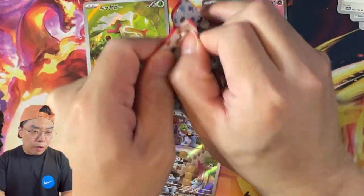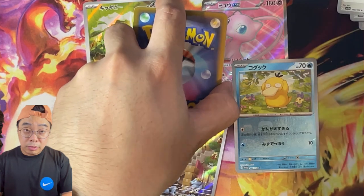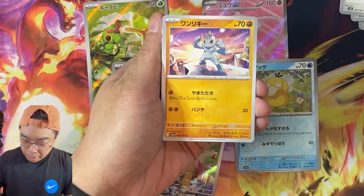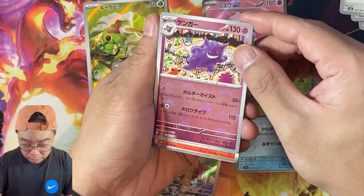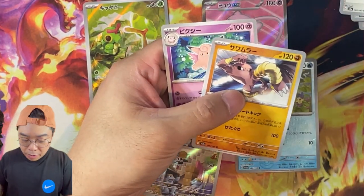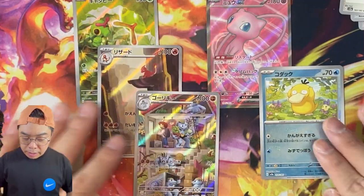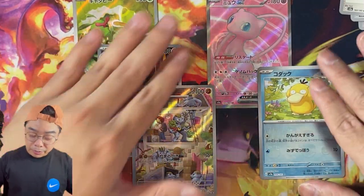We've got one more pack left for our first box — we might as well open it, because it can be a God Pack. Not for this pack anyway — just a normal Pokeball Rare and Flareon, Hitmonlee and Clefable there. So from our first box, we did get a standard SR hit, which is a Mew EX. Would have been lovely if it was the SAR.